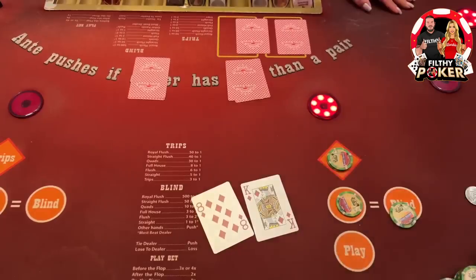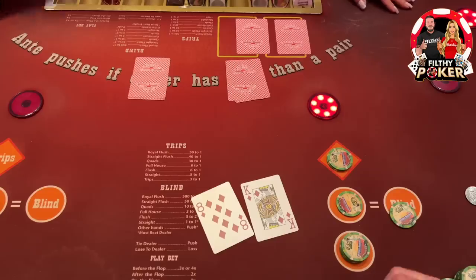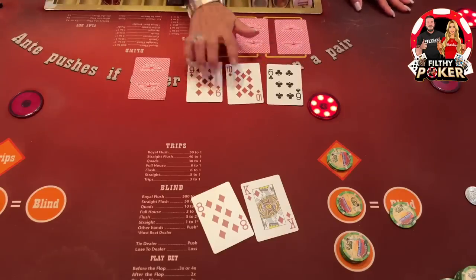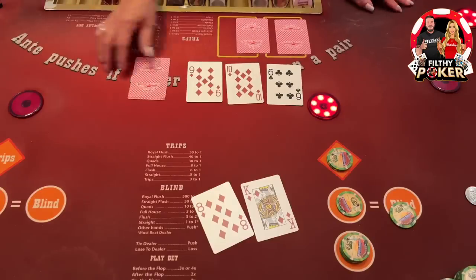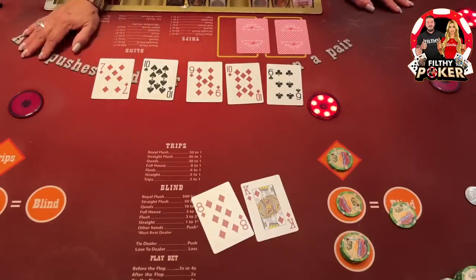Eight — that's a play, we are suited as well. Okay, let's see some diamonds. We need one more guys, that's all we need — there it is! Oh, almost a straight flush — seven, eight, nine, ten. We needed a jack of diamonds, that would have been pretty.